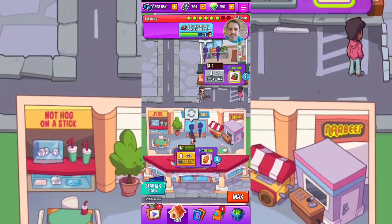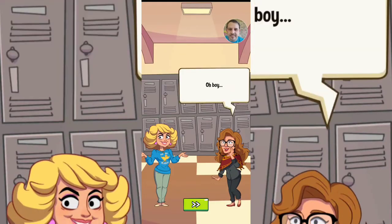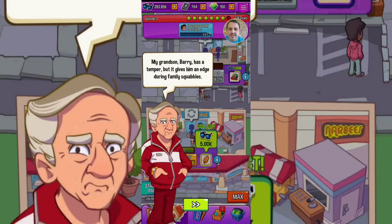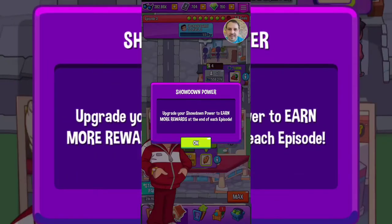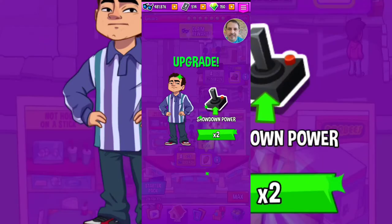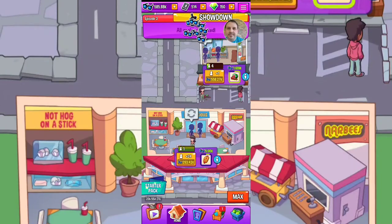Almost got enough for two friends there. I haven't maxed out at some of the other locations yet, just trying to get through the episode. Now we're over a million — claim those rewards. Now we're at the school. Bev always likes to get involved. Barry has a temper but it gives him an edge during family squabbles — upgrade him to see for yourself. Upgrade your showdown power to earn more rewards at the end of each episode. So going down here, we're going to upgrade Barry.